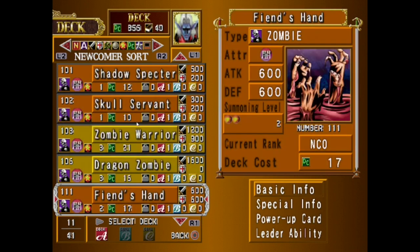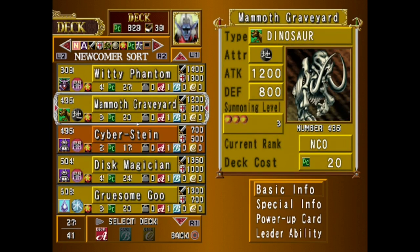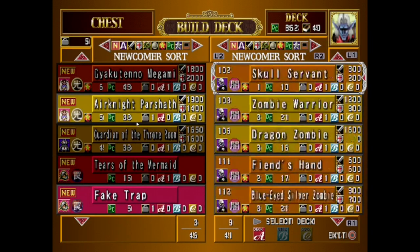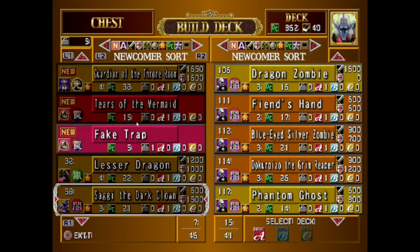We can afford it, so I'm happy to do it. I'm gonna go ahead and take out insects — they don't do anything for us, so we're not gonna keep them. And instead keep Guardian of the Throne Room, which I think can come in handy. We have some usefulness for it.